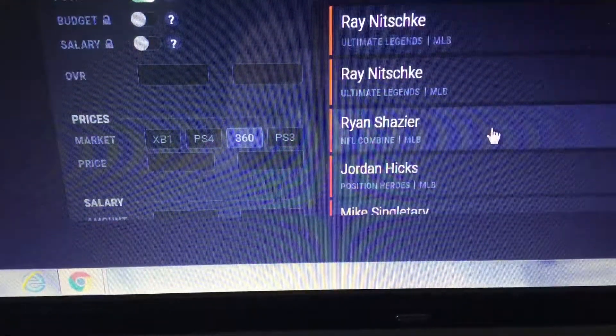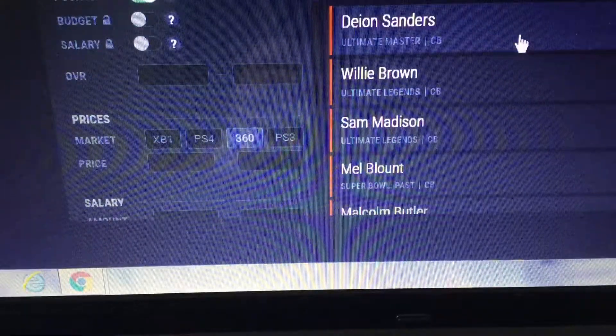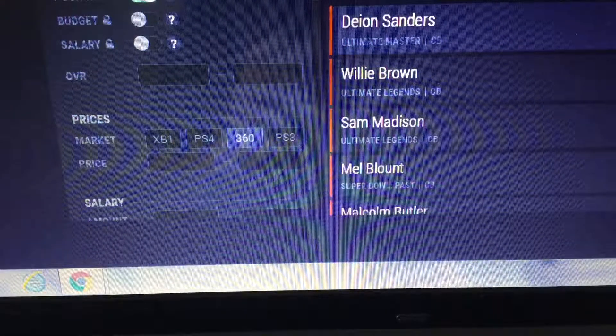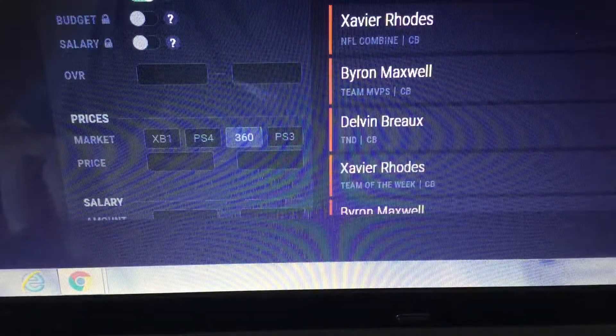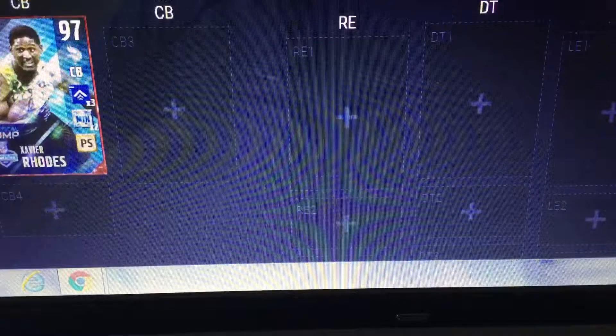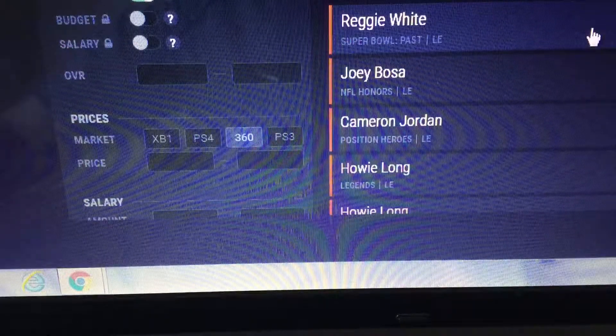Right now we're gonna go Ryan Shazier — that amazing card. I think I already know who I'm going in for cornerback. We're gonna go the 97 combine Xavier Rose. On the other side we're gonna hit up the 99 Deion Sanders. Left end, you already know we're going Reggie.